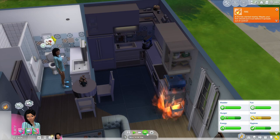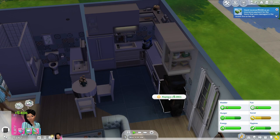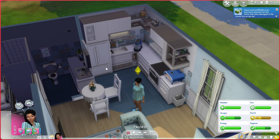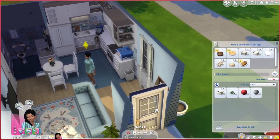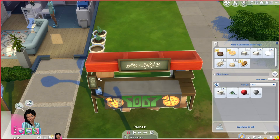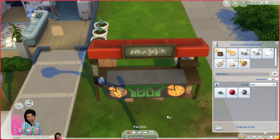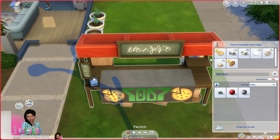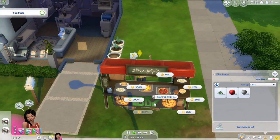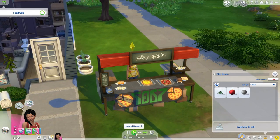Of course when she does it autonomously it catches on fire! I swear. Clean the floor. Anyways, let's open — she can make flirty cookies! It's still good. We can put that in there and then try to sell these. Our plants are doing okay, so that's good. I'm going to leave it at 100% markup because I think that was okay last time.